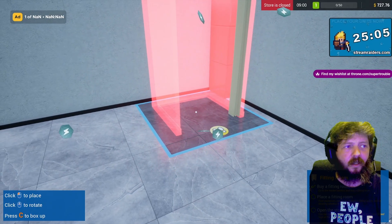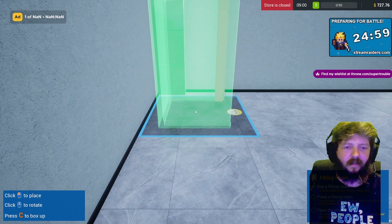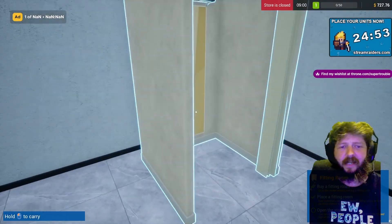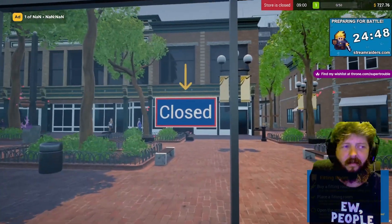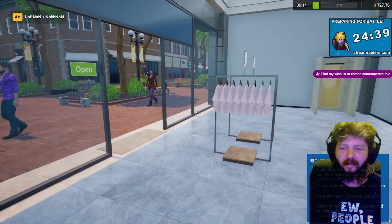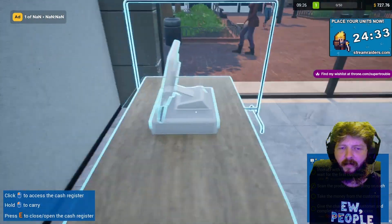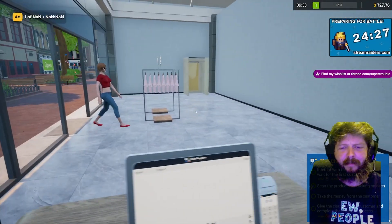You really can't put that in the corner. I don't know why it has to have a back on there. Interact with the cash register and wait for the first customer. Scan the products by clicking on each — take the money from the customers and give the change to the customer.